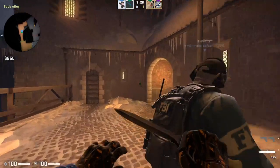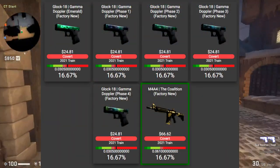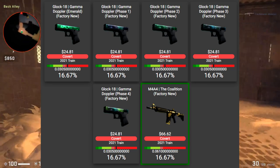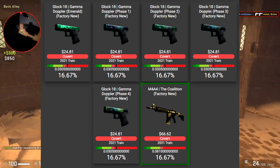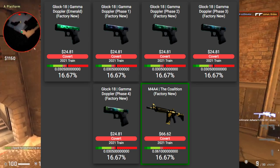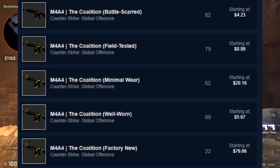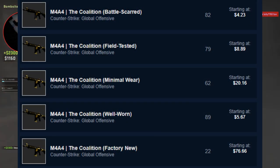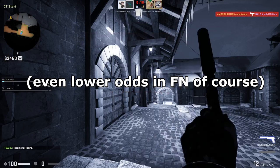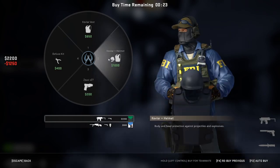Let's dive into Operation Riptide. One thing I wanted to touch on that wasn't known at the time of the previous video is that the Glock phase odds are actually equally shared between each phase. So instead of it being you get an M4 Coalition or a Glock Gamma Doppler, it's actually you get an M4 Coalition or you get Glock Gamma Doppler Phase 1, 2, 3, 4, or Emerald. Oddly enough, Emerald also has an equally shared phase, meaning it's about a 1-in-6 chance to get an Emerald, which is pretty crazy. As a result, the M4 Coalition is in fact rarer and commands a higher price on the Steam Community Market — you only have a 16% chance to get one, which I think worked in its favor despite it not being the greatest skin.